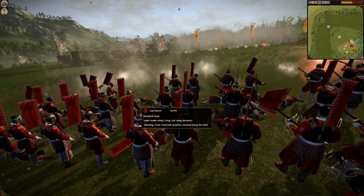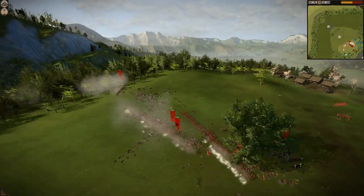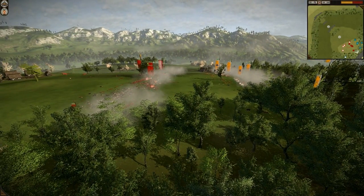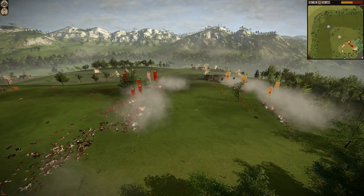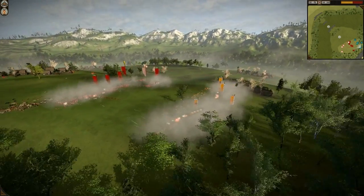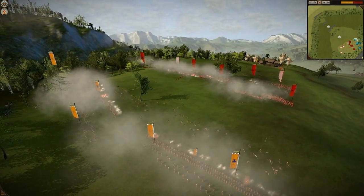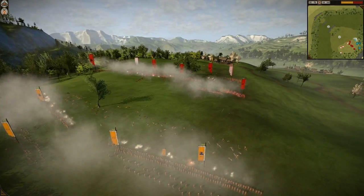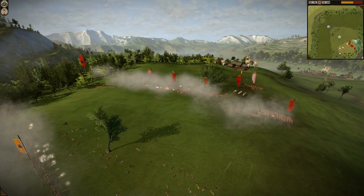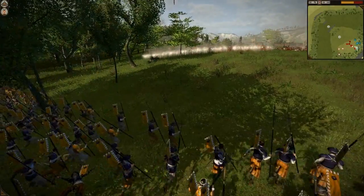Seriously, these guys are bringing matchlocks in the cap-lock era, so they kind of deserve to die. Some of these units you can see they're resisting. I lost my Kachi because I kept them in the fight too long, but I wasn't really bothered by that. Since I saw all those matchlocks I knew I was going to win. I kept some of my units occupied and as you can see the morale starts to fall. Look at the smoke — so much. It looks like a meat grinder. Now I send in my Spear Levy.